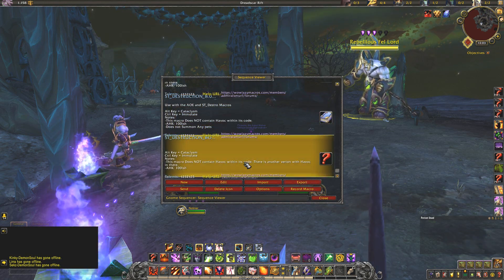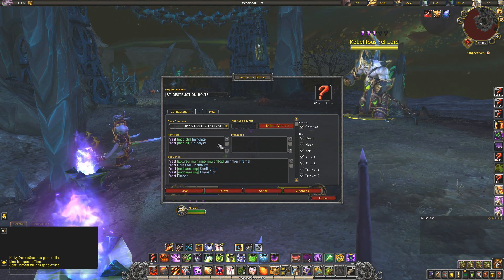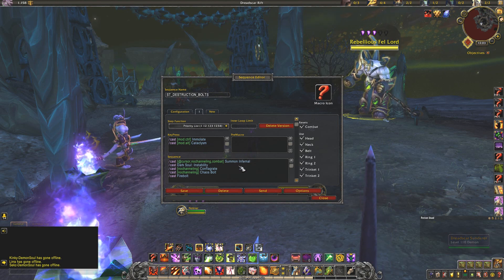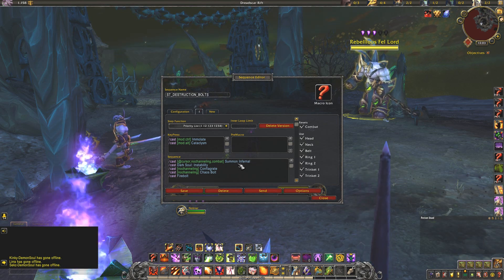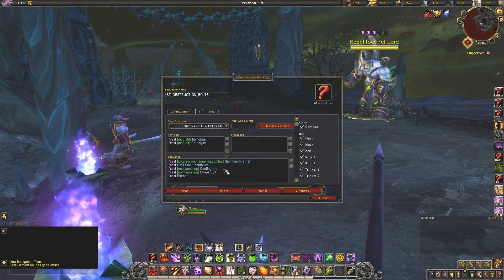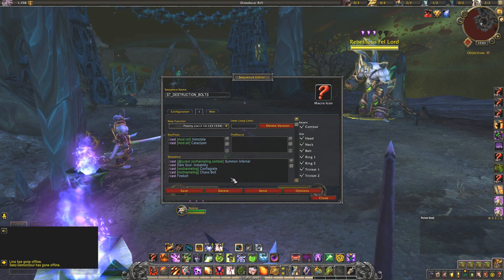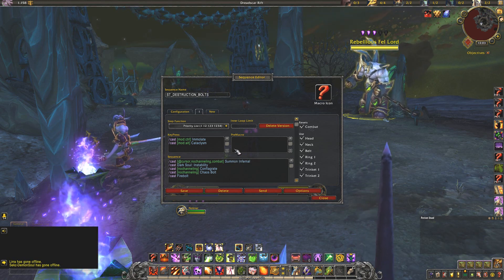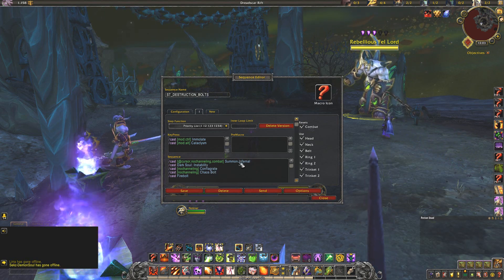The next macro is the Single Target Destruction Bolts — my main spender. I'm trying to use Chaos Bolt spam into people's faces. It has Alt modifier and Cataclysm. I always want those in as much as possible in these two macros because it's my bread and butter for generating shards. It summons Inferno and Dark Soul Instability on a priority list — so if they're up, it's going to cast them as soon as possible. Then Conflagrate, then Chaos Bolts, then Fire Bolts are nested here as well. The goal is to always have my cooldowns in use when I'm using this macro.